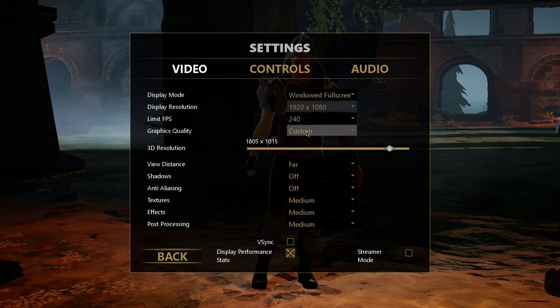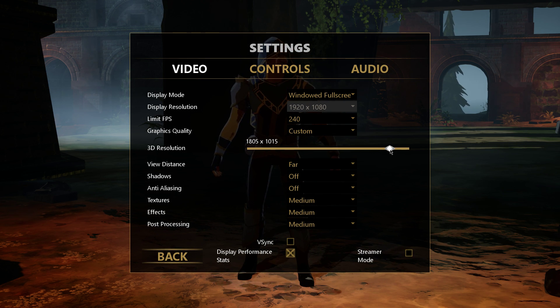Leave the graphics quality to auto, as this will change to custom when changing the settings below. Changing the 3D resolution setting will make the biggest difference in performance, but the visual quality will suffer a lot. I suggest you set up a practice game where you can adjust this setting. For now, I would set the scale to about 80-90%.